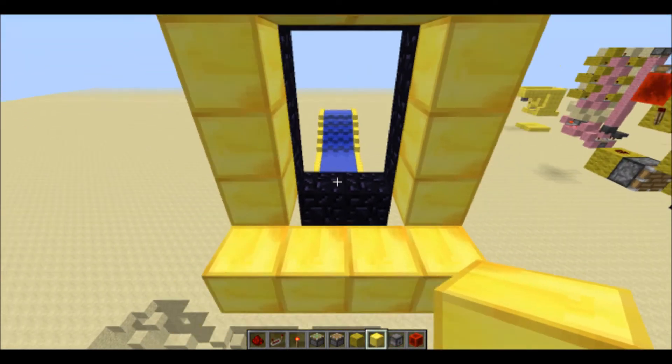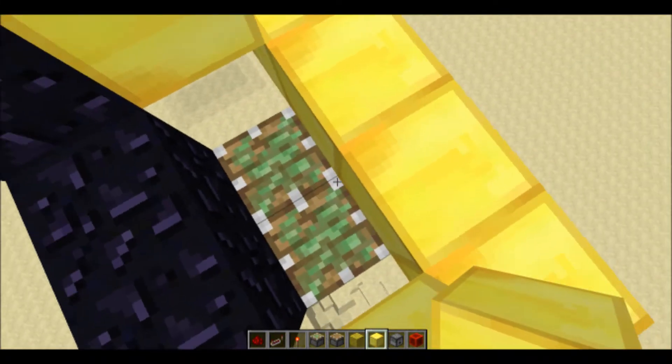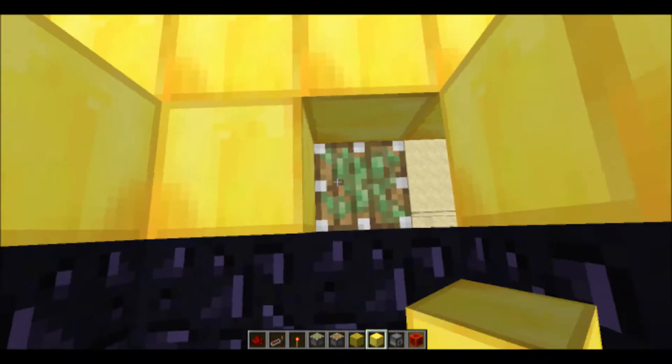Alright, so first what you want to do is have a little 2x3 area right here. Just to get this out of the way, put two sticky pistons facing up with your block of choice on it.